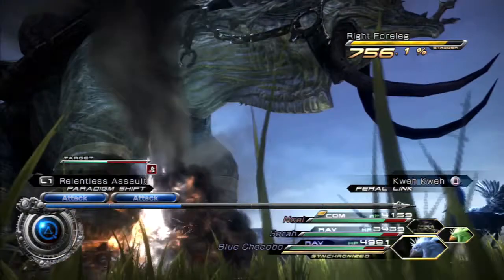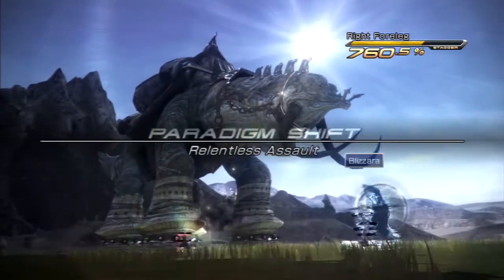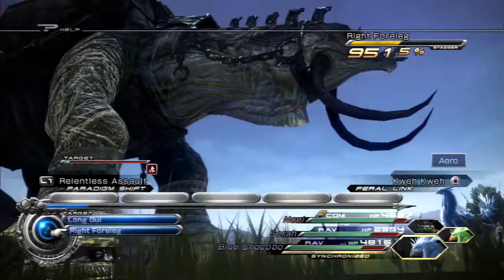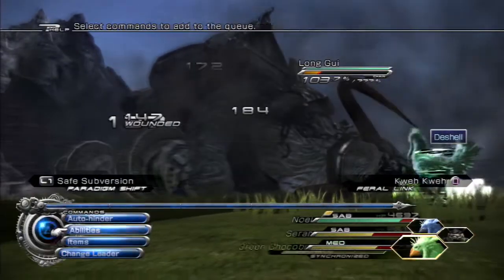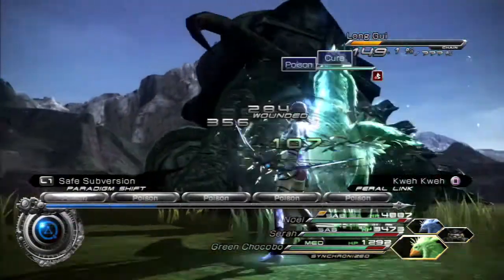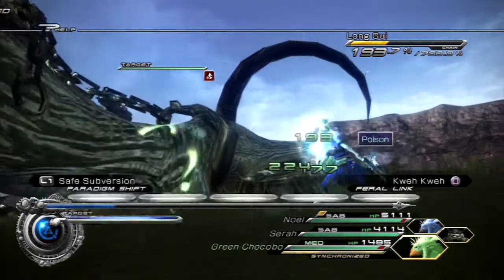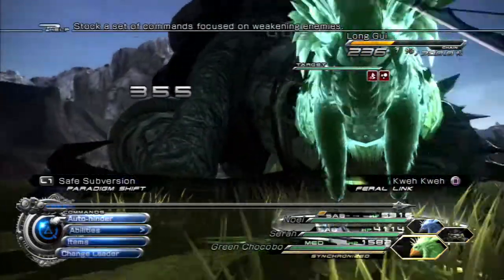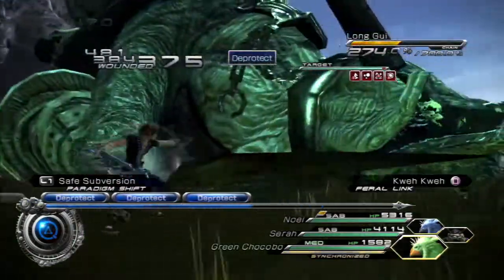Switch over to COM/RAV/RAV and go all out. The reason I'm using a double Ravager is because that helps with the chain gauge. As soon as he attacks I quickly switch to a triple SEN paradigm. Almost got his legs going down here. As soon as his legs go down he immediately starts to fall. Now the next thing you need to immediately do is get as many debuffs on him as you can — the most important is Poison, because Poison is basically the opposite of Regen and it's how you'll deal the most damage during this time.